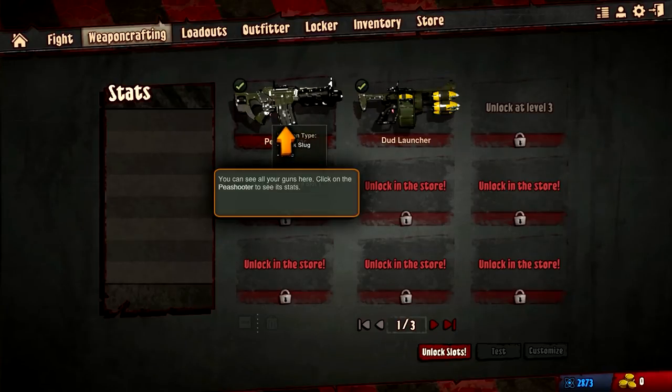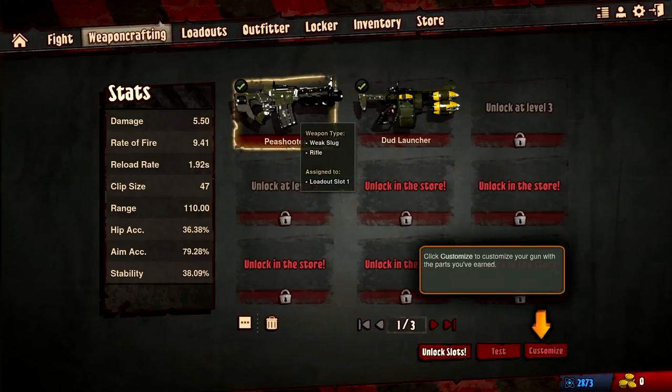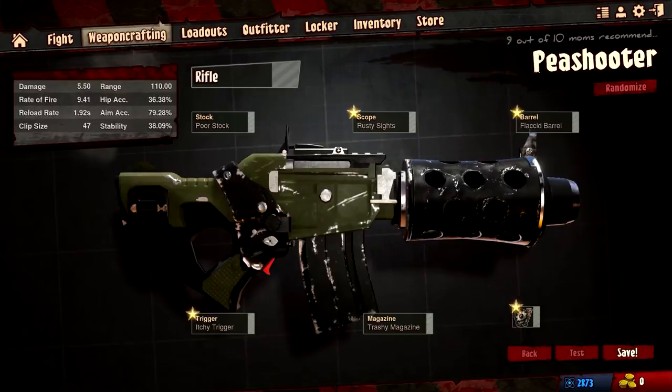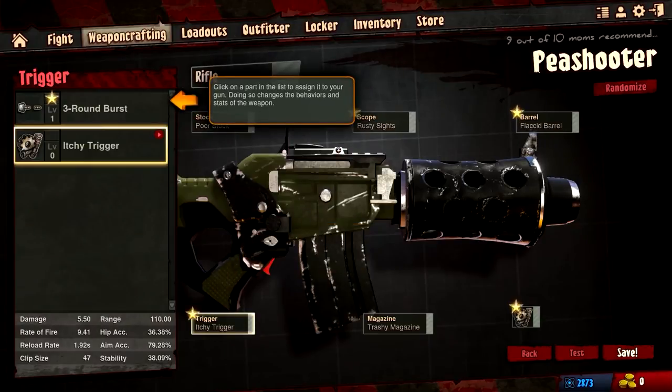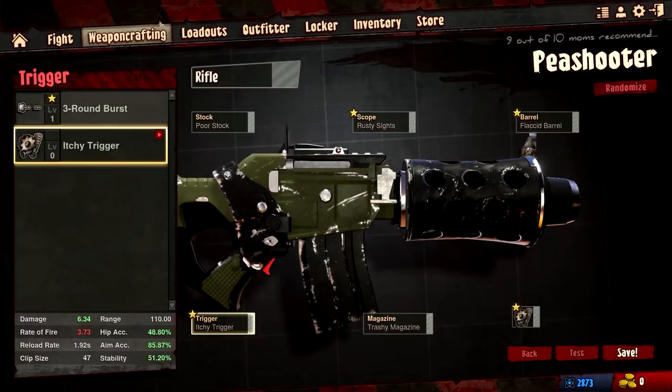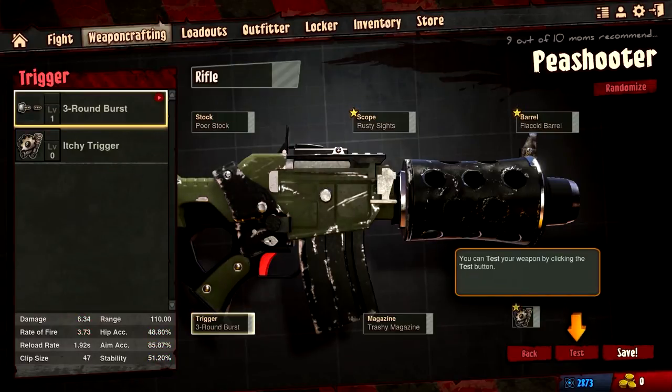Over to the weapon crafting tab we can see all of our guns. We're going to click on the pea shooter and see if we can change around some aspects of it — just go down and click customize. We'll unlock more parts at certain levels: level three and level five. I can also unlock via the store if I want to later on. I also have the three-round burst option instead of the itchy trigger. The only negative is the rate of fire goes down a little bit, however damage, hip fire accuracy, aiming accuracy, and stability all go up.